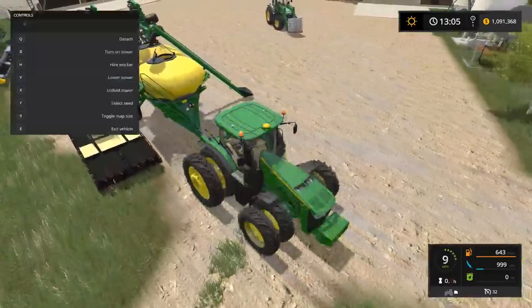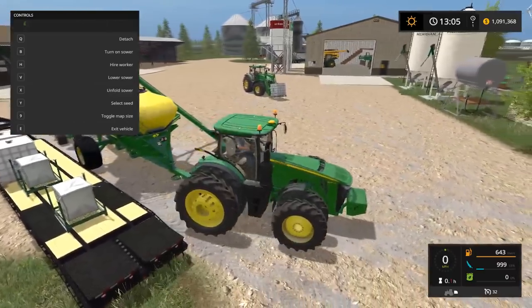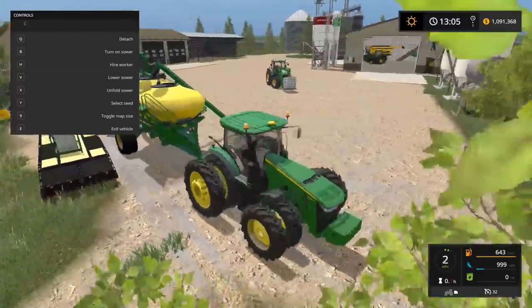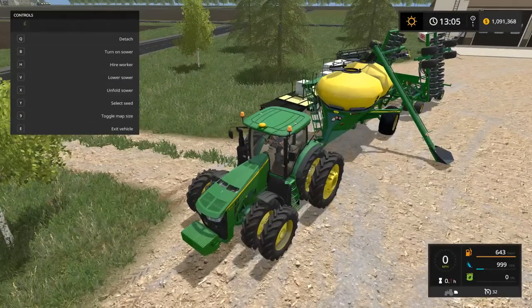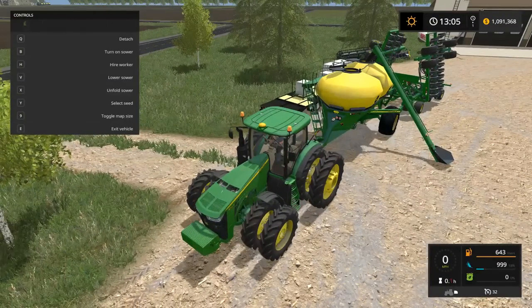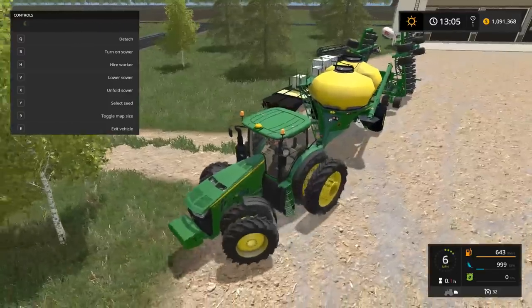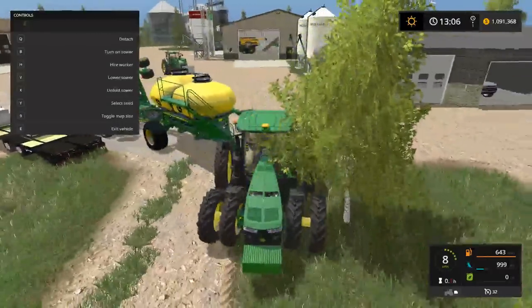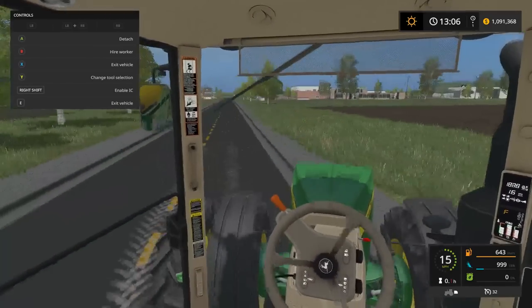As you guys can see, it looks like we were able to do one thing of seed, which I think for right now is going to be good. Let's go over here and select the seed — we'll probably just do wheat for now. We do actually want to fold that back up. We'll come over here — I'm not sure exactly why that is unfolded. There we go guys — you can see that folding back up nicely. Now we'll just kind of head out. We don't have enough seed I don't think, but I want to get seeding — that's the main goal of today. Let's start with the one closest to us, right over here.